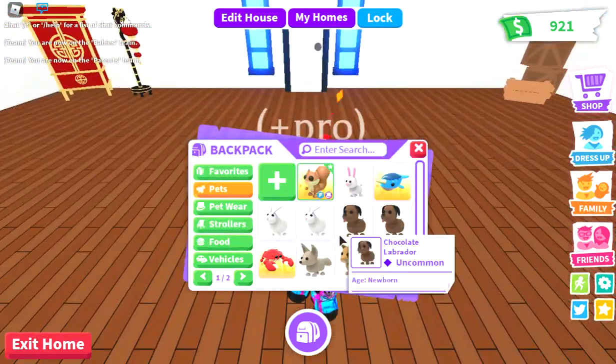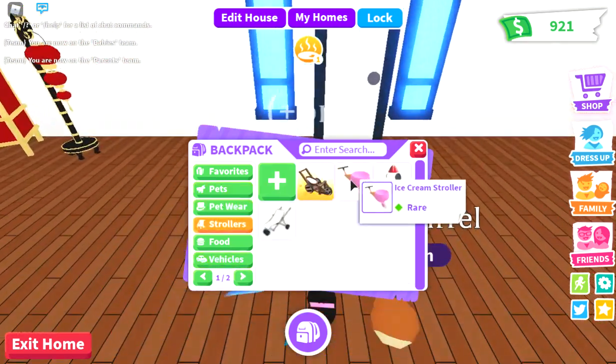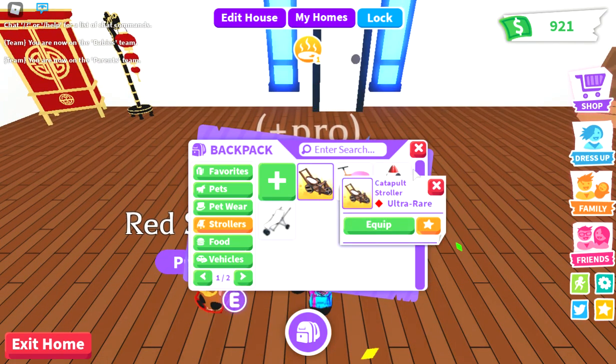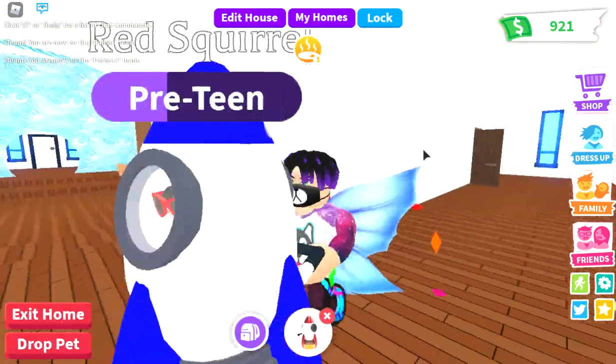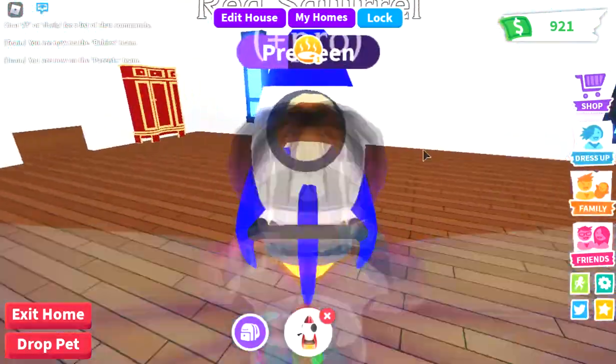If you didn't know, I actually don't have Robux. My favorite scroller is the rocket ship scroller, so I'm going to use this. The first glitch — we need a fly pet if you want to ride it.